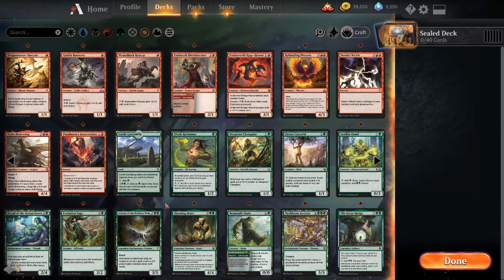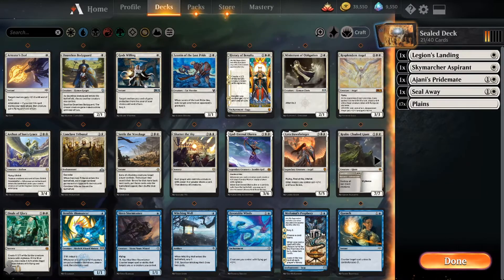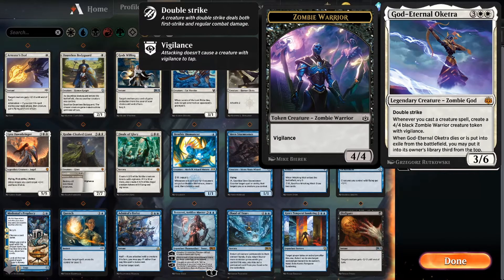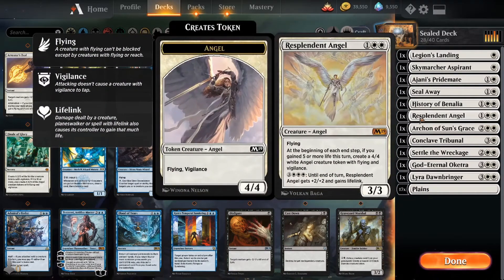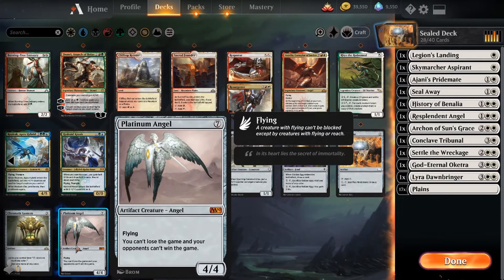Usually you draft cube so you have a better idea of what you're going for — this sealed format is crazy. Just our white alone: this card's great, this card's great, Seal Away is great, History of Benalia is great, Resplendent Angel's amazing, the Archon's great, Settle the Wreckage is amazing, Conclave Tribunal exiles a non-land permanent with convoke. There's also God-Eternal Oketra, and Lyra Dawnbringer — flying, first strike, lifelink, and other angels get +1/+1 and lifelink. We have Resplendent Angel plus Lyra plus Aurelia, who is also an angel, and Platinum Angel is an angel too.